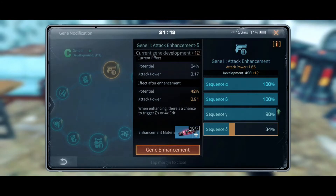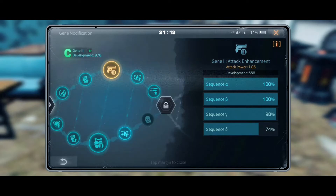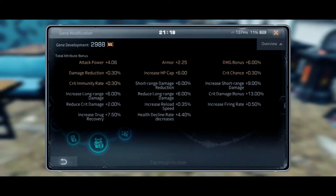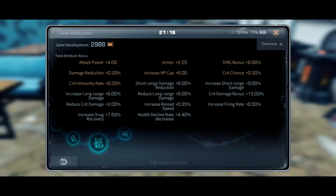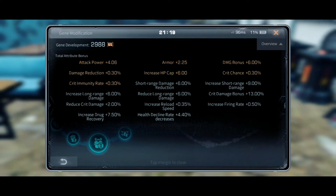Don't just go and start upgrading random stuff chasing rating. You have to upgrade specific things: attack enhancement for more attack power. In Gene 2 you get damage bonus, so you upgrade that for damage bonus, and you get firing rate. Those are the three most important things in Gene 2: attack enhancement, damage bonus, and if you want more armor, go for armor enhancement.